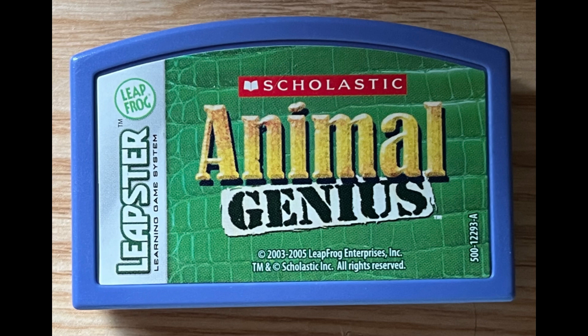The first rainforest animal you can win is the... A paw is a soft foot with claws. To explore somewhere else, press the home button.